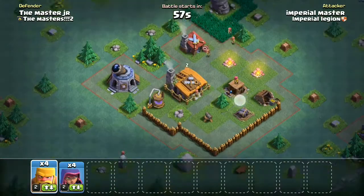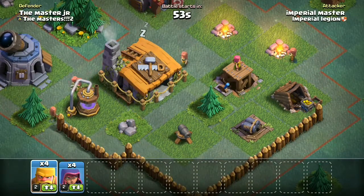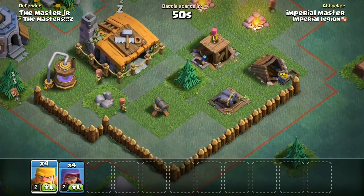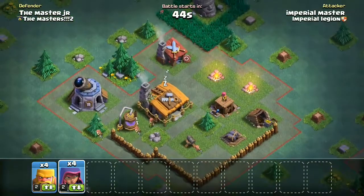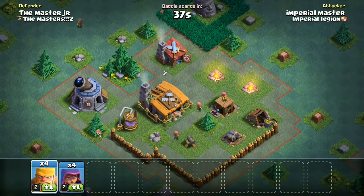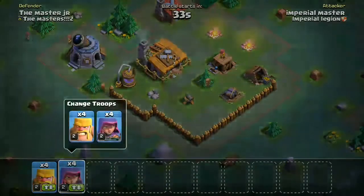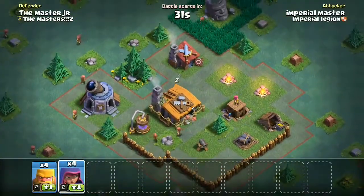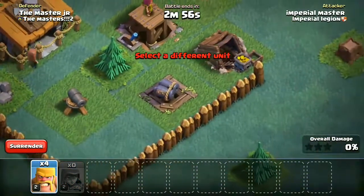This is Master Junior. He's crammed up all three of his defenses - now this is what I say not to do. If you do this, there's more chance of barbarians coming and wrecking all of it. But I want more overall damage so I'll be going from the left side with my archers and put my barbarians on the right side so I can at least get some damage on the weapons.